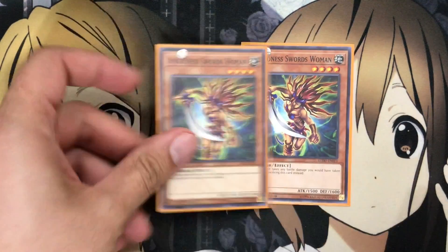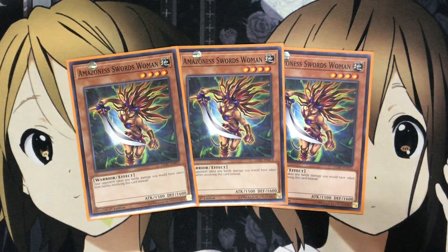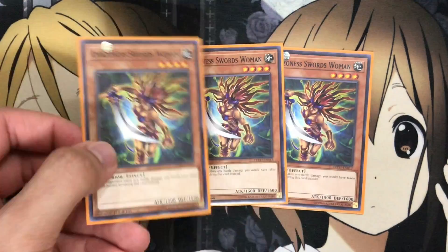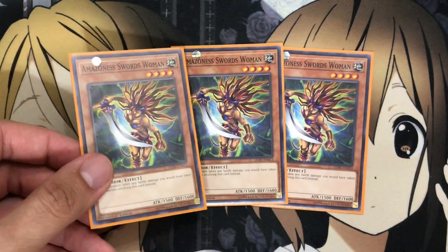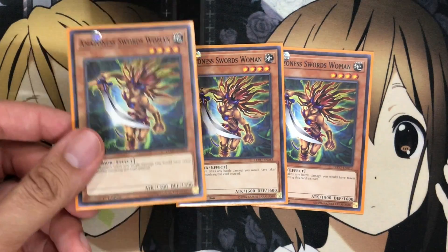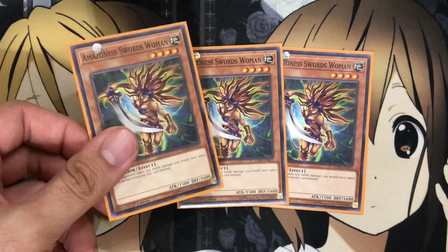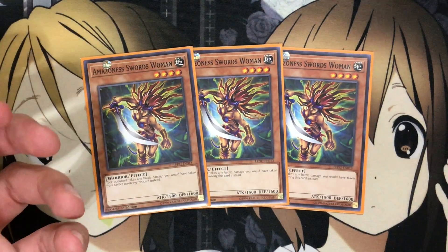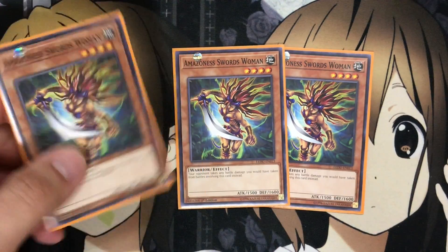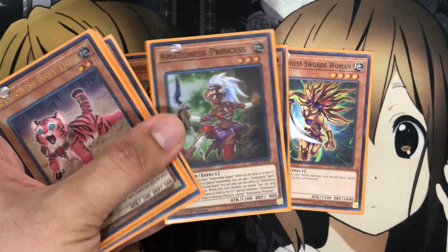I also run three Amazoness Sword Woman. What made me bump this up to three from my last deck profile is that your opponent takes any battle damage from battles involving this card. So if they make a big card, like a Borrel monster, and you swing into it while you have Amazoness Heirloom or Queen on the field to protect them from being destroyed by battle, they're going to take a lot of damage and have to think of other methods to get rid of this card. You can drain them down, especially if you get multiple Sword Women on the field, which is very easy to do with cards like Amazoness Princess.